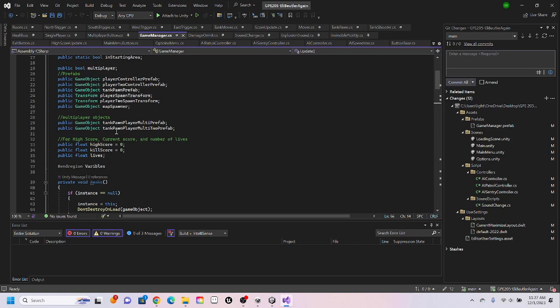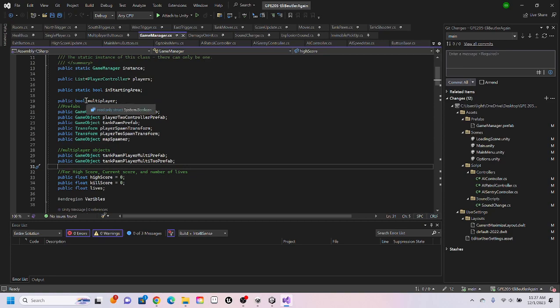Beyond that, it also has other things like the new prefabs for multiplayer: second player's transform, player two controller prefab, which is just using the arrow keys and number pad one to shoot. There's a bool for multiplayer — basically if this is true, we play the multiplayer version; if it's false, we play the single player version.